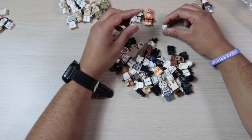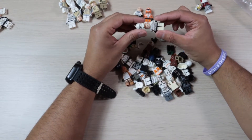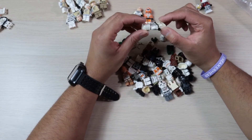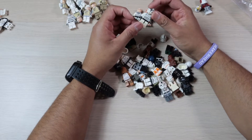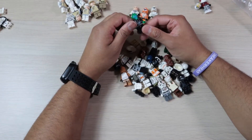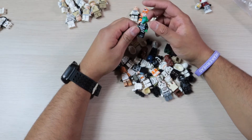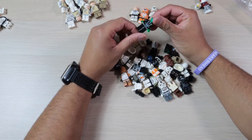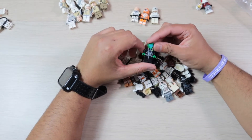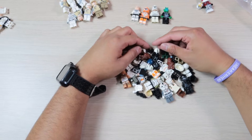I do have some extra helmets. Here we got a Phase One clone — it is severely yellowing, which is not too bad. You could always swap those legs out for something else. And here we have — I don't know if this is Greedo's alien body — you guys let me know down in the comments if this is the right body. I'm not really sure, but I'm going to go ahead and put him right there.